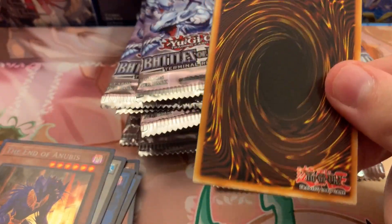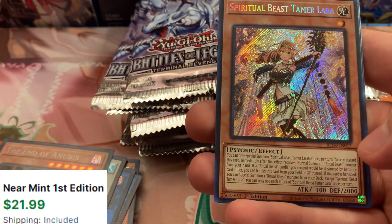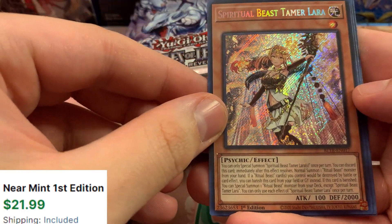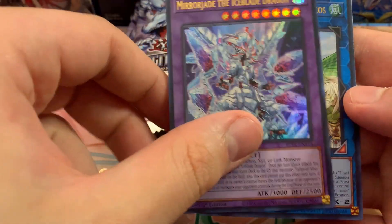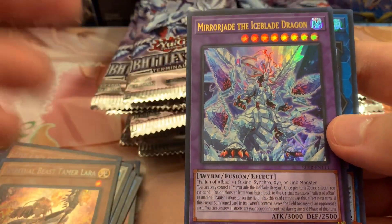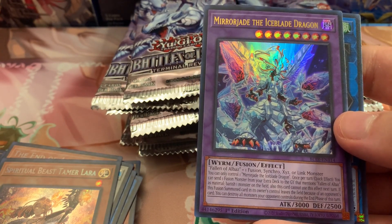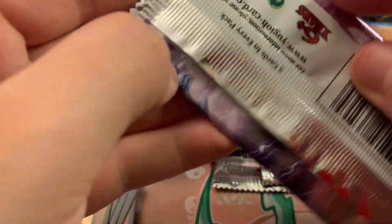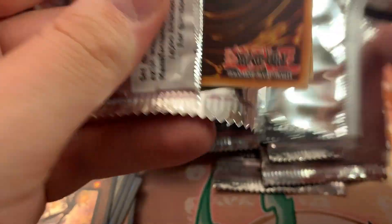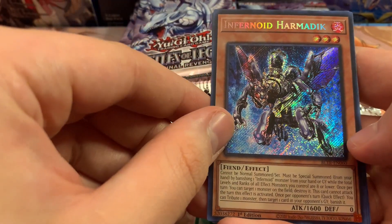I'm still frustrated — we got spooked so hard by Infernoid Evil. Spiritual Beast Tamer Lara — she's actually one of the better Quarter Century Secret Rares. Mirror Jade the Ice Blade Dragon — I remember this was a Starlight Rare at one point, several sets ago, but now it's reprinted. Infernoid, Infernoid — Homedic, Address of Black Tidings.